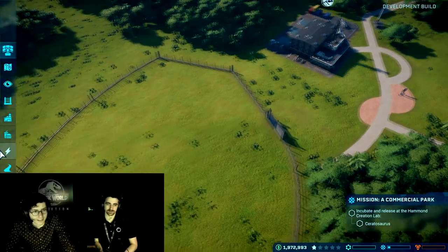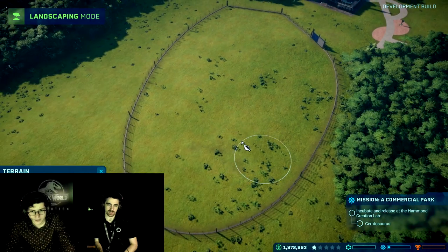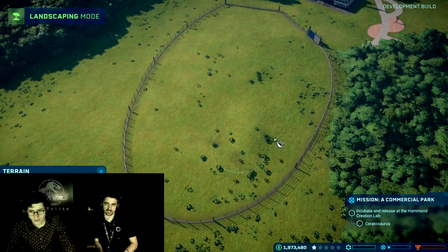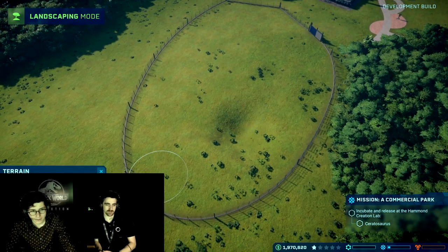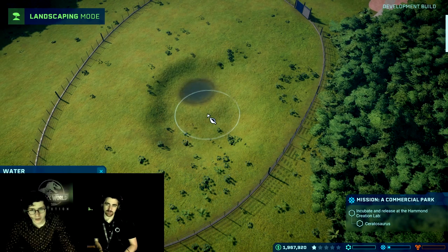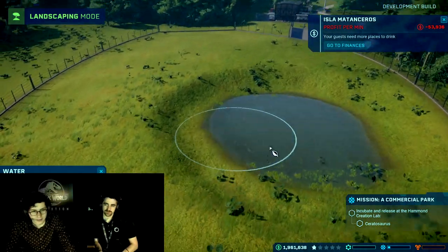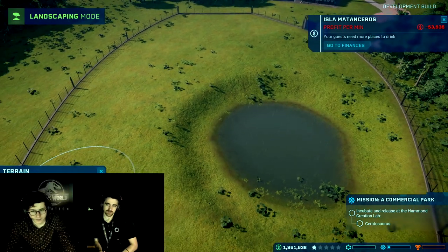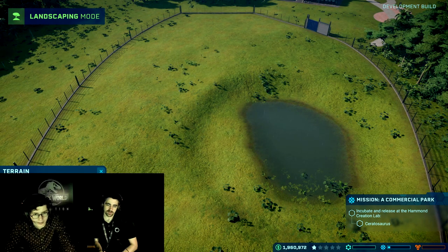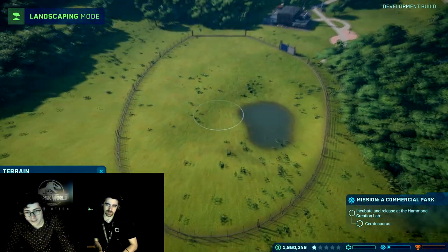As for the rest of the landscaping, different dinosaurs like different amounts of forest or cover in their habitat, so it's dinosaur-dependent. There's a water tool — you can play with the radius on that, and it automatically creates a pond around it as well. That's easy enough. What other tools do we have? Flatten and smooth. I'm glad there's a smooth tool for the terraforming.